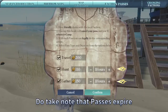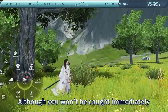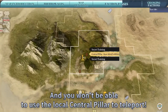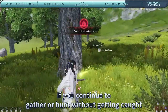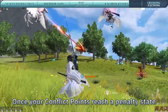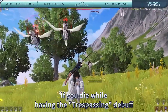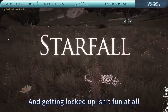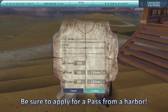Do take note that passes expire. If you haven't left when the pass expires, you'll be deemed as trespassing. Although you won't be caught immediately, it'll affect the amount of time needed to teleport home, and you won't be able to use the local central pillar to teleport. If you continue to gather or hunt without getting caught, your conflict points will increase, attracting more powerful law department enforcers. Once your conflict points reach a penalty state, you'll be arrested instantly. If you die while having the Trespassing debuff, you'll be exiled to the Space Penal Colony and banned from teleporting — and getting locked up isn't fun at all. So before entering a hostile faction map, be sure to apply for a pass from a harbor.